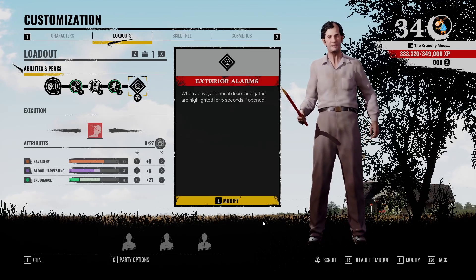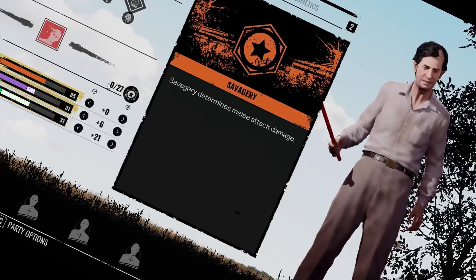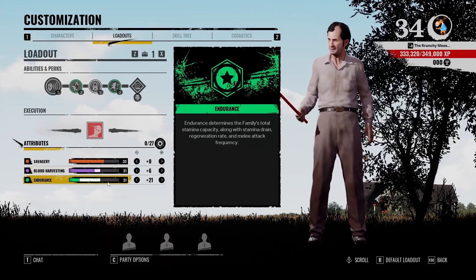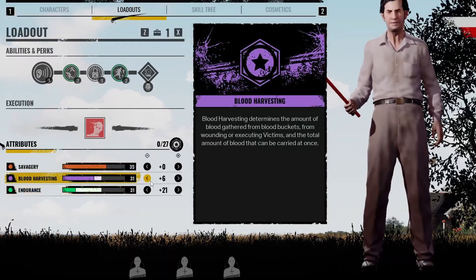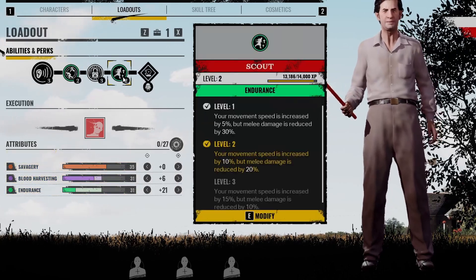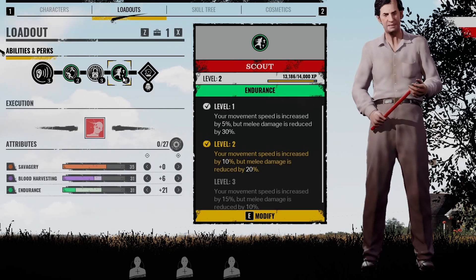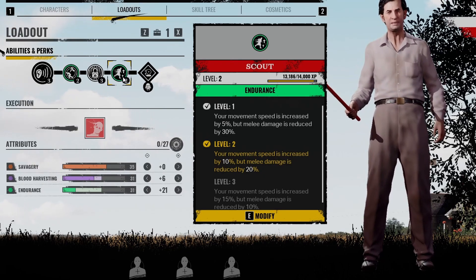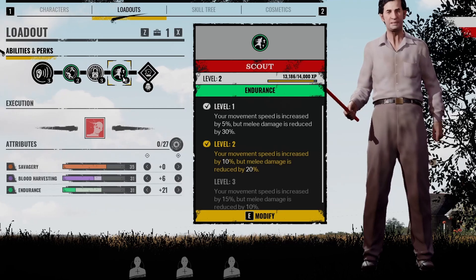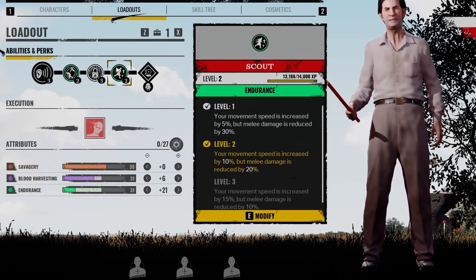Today we're going to be playing the Cook, old poopy pants here. I got Endurance and Bluff Harvesting. The Savagery I really don't care about because this Cook has got some wheels, some speed. For one of my perks it's Scout — your movement speed is increased by 10 but melee damage is reduced by 20. I really don't care about that because I'm going to be trying to get as much blood as I can and zoom around the map.